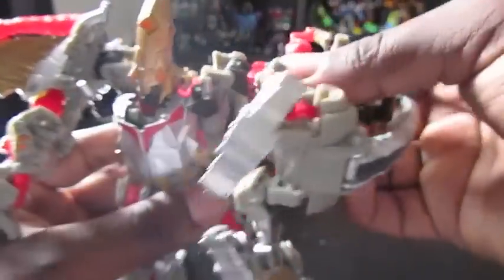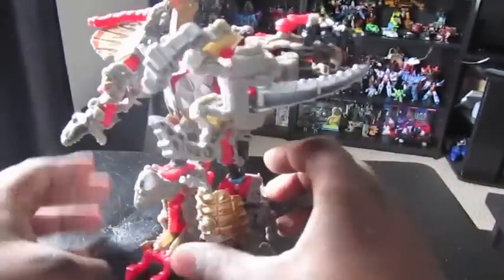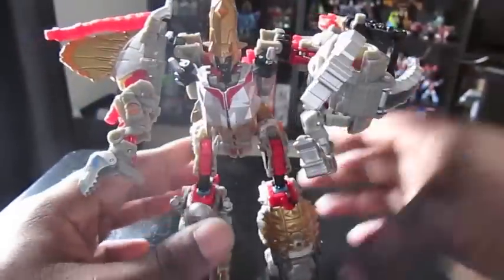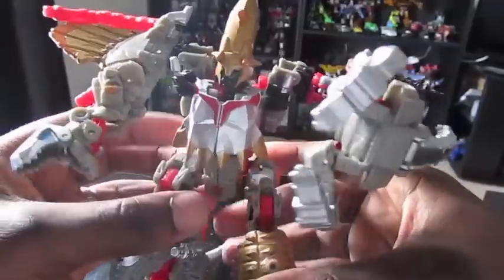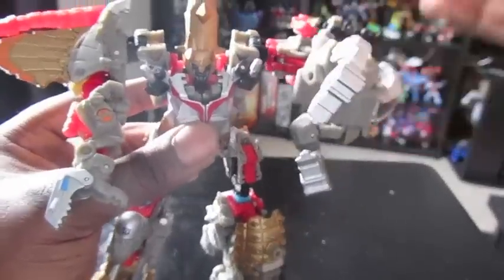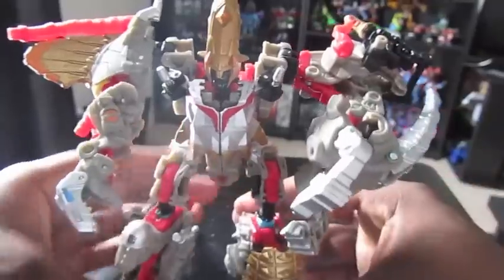One thing about the legs on this guy — there's a lot going on back there. However, that's not bad, because Power Core Combiners are notorious for just falling over. This guy will not fall over, especially with this huge tail back there. This guy isn't going anywhere, which means you can get him in some really good poses. He is pretty poseable. The standard poses — no elbow articulation, that's the problem. Pretty much everything else is articulated though. He even has that little opening hand which can open and close. It's actually a mouth, but whatever.